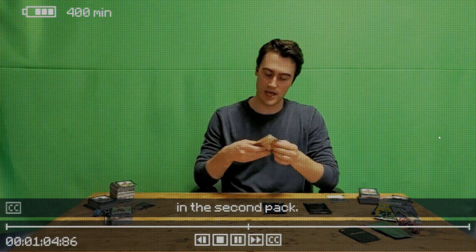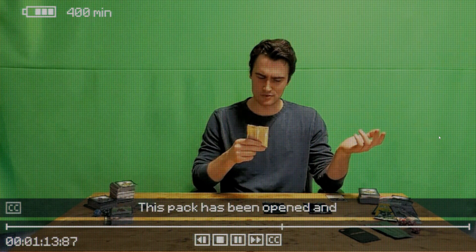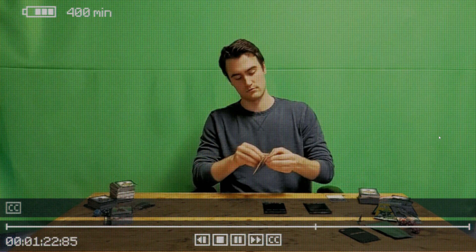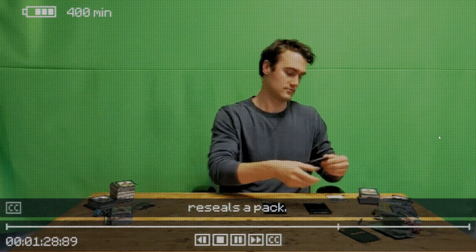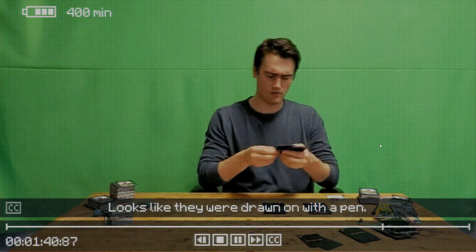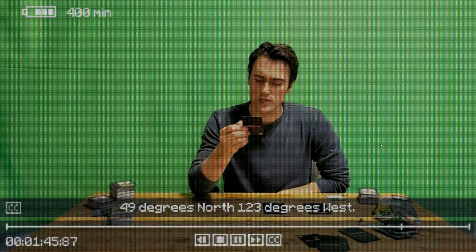Let's see what we got going on in the second pack. This pack has been opened and resealed? Hope no one snuck the rare out of it. Who opens and reseals a pack? There's a set of coordinates on this card. Looks like they were drawn on with a pen. 49 degrees north, 123 degrees west.